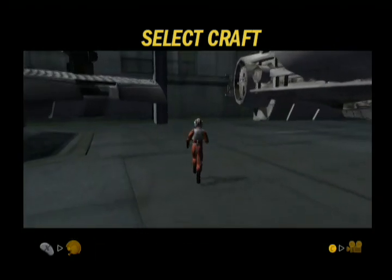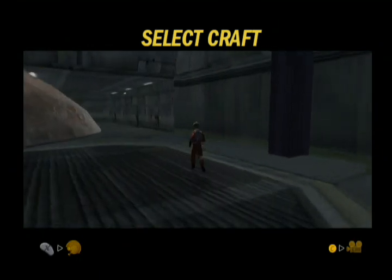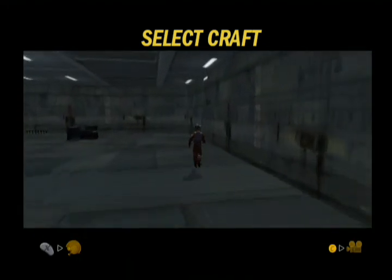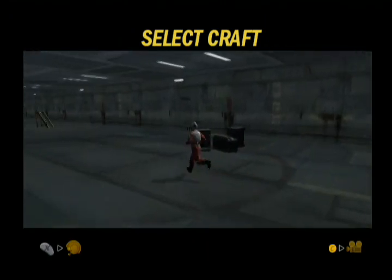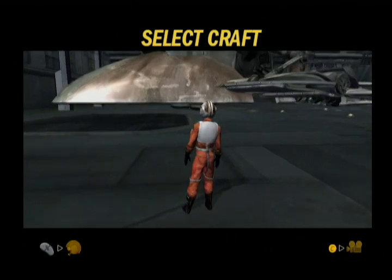The personal starship of bounty hunter Boba Fett, Slave I, is a drastically altered Firespray-class patrol craft. The starfighter has been rebuilt with holding cells, a dedicated tracking system, improved deflector shields, a massive hyperdrive engine, and numerous concealed weapons.